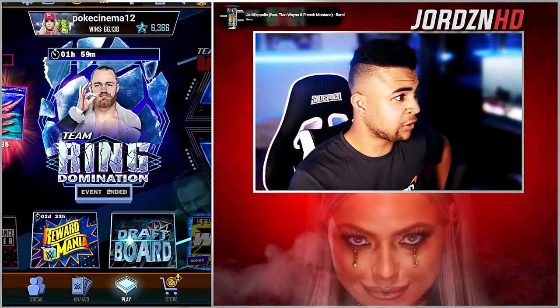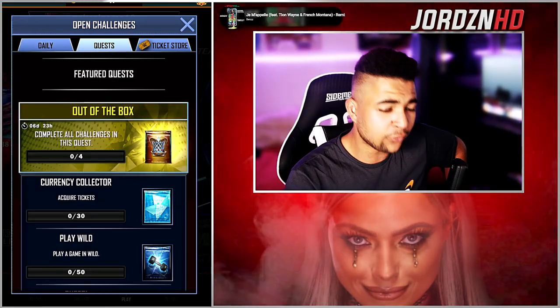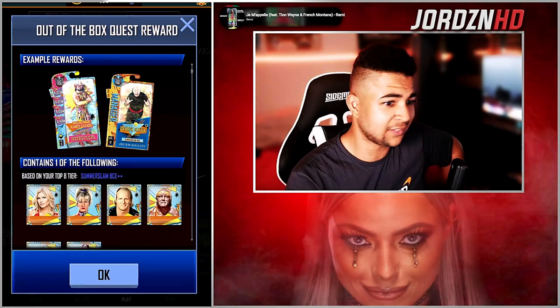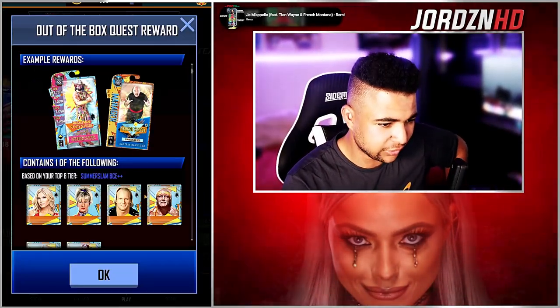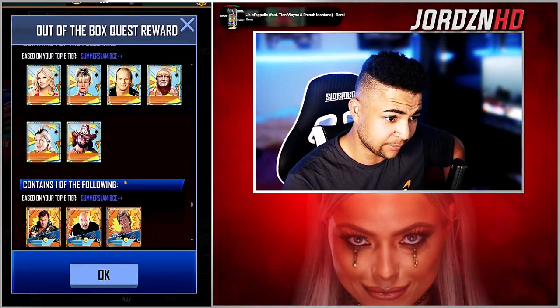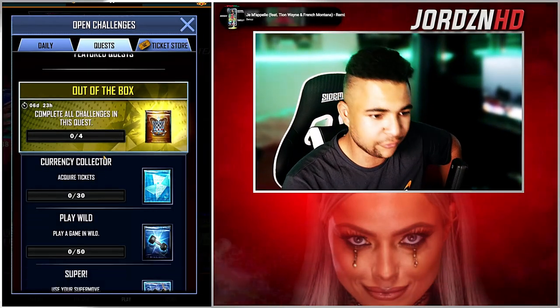Right then guys, we just loaded into Supercard right now. As you guys can see, there's an exhibition mark and there is a quest out of the box. The main reward you guys can get from this — obviously if you're BCE tier — is a new special one. So there's a manager: George Steele now, so you can get managers as well. It's George Steele, Honky Tonk Man, and Miss Elizabeth as managers — ain't bad. But obviously if you're BCE tier, it's for action figure cards; you guys can get a random action figure card from this.